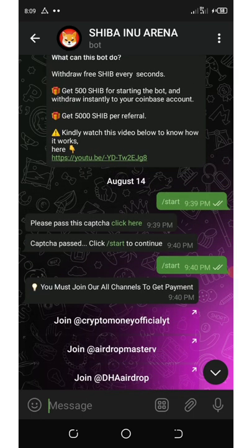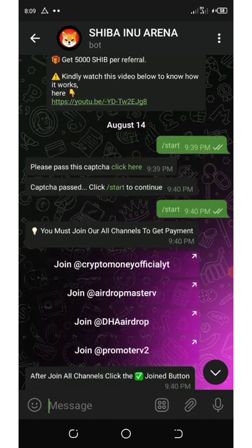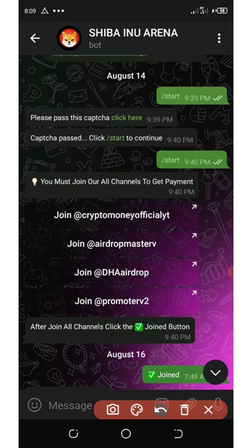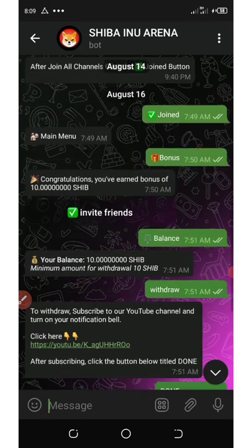Once you click on the link below in the video description, it's gonna take you to this bot. Then you click on the Start button, and after that you need to join all the channels shown on screen. Once you do that, click on the Join button which will appear below your screen. Then click on Bonus and you'll receive a free 10 Shiba bonus.